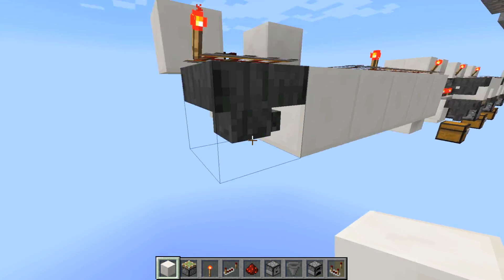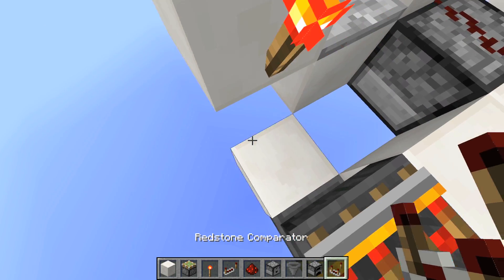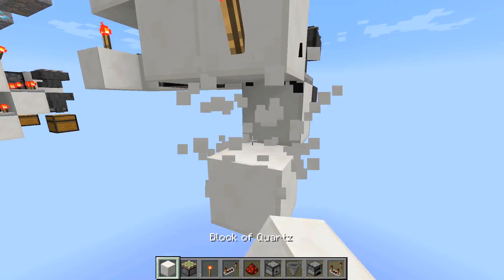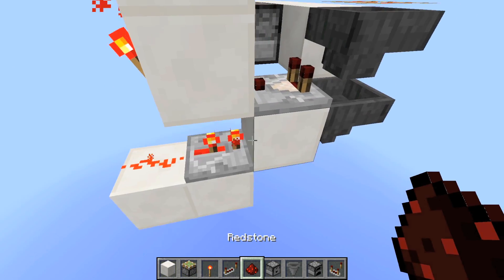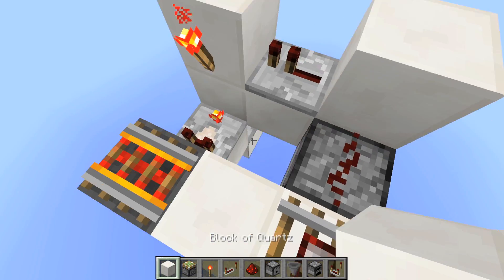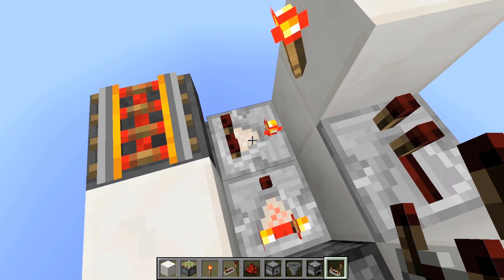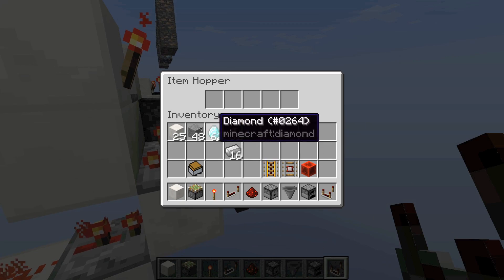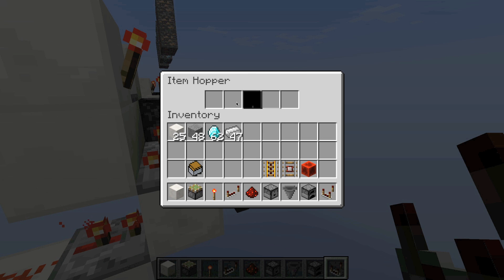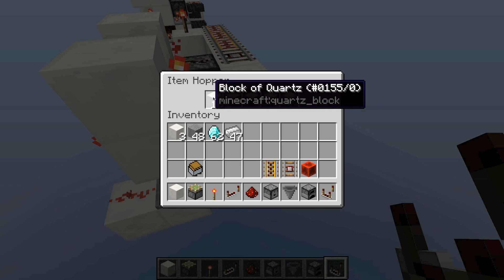Underneath this, to finish off the sorting system, we need to have another hopper there, and then a comparator going into a block going into a repeater on two ticks of delay. If you know sorting systems then this looks pretty familiar — same basic principles. And then we need to turn that comparator onto subtract mode and have an item in this furnace, just so we're subtracting one from the signal length so it'll work correctly. When we're done with that we can actually add our items into this hopper. I think I want to sort some quartz just because we couldn't earlier. The amount we need is 4 on that side and then 18 on the left, just so it equals 22 ultimately.